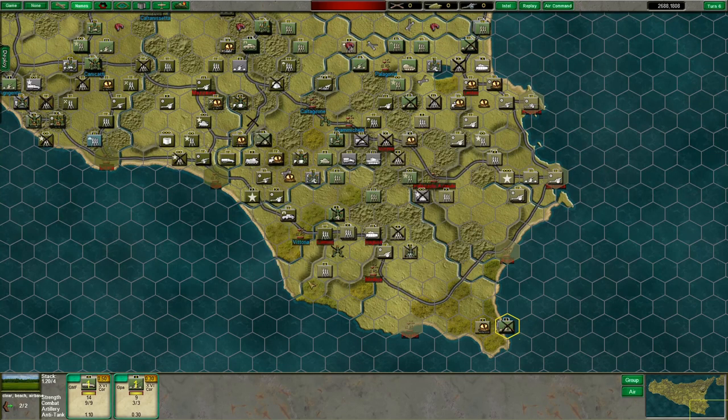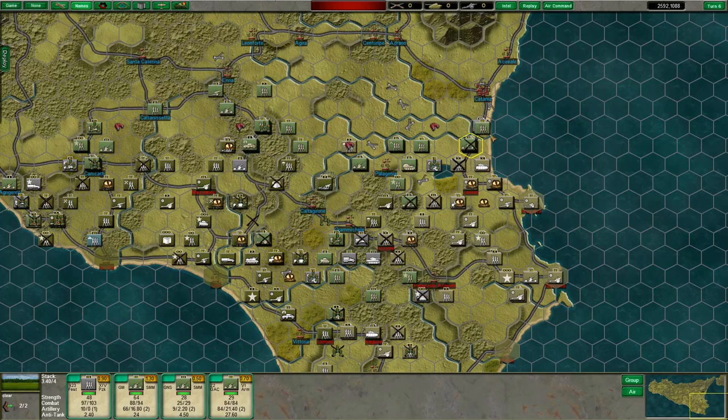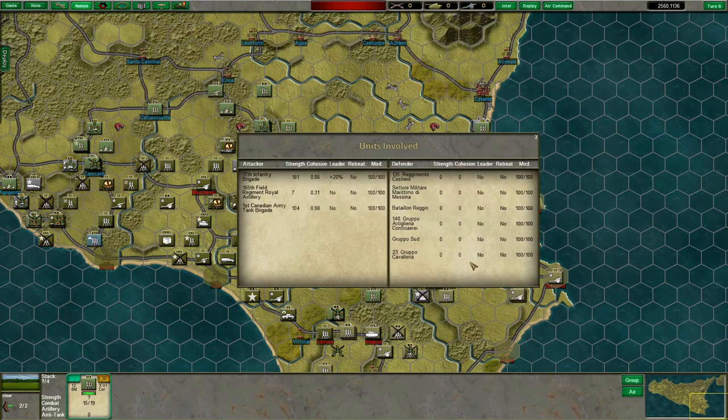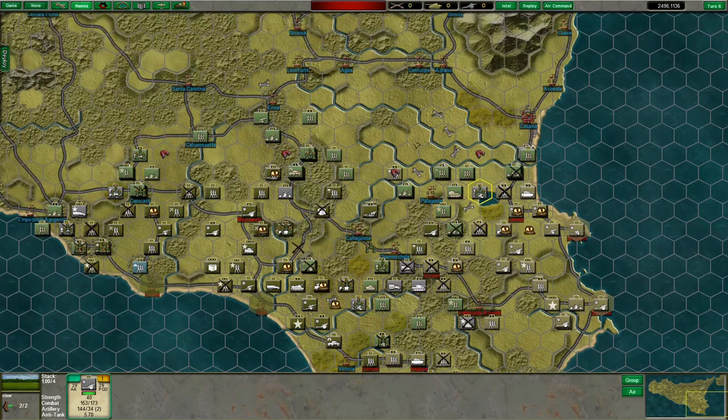The guys at Pacino continue to hold out, but at this point we're just cleaning them up — they're not actually inflicting casualties. Situation south of Catania — we're advancing but a lot slower than I'd like. We are inflicting significant casualties, wiped out a whole bunch of things, but they're slowing us down with their bodies, just trading men for time.